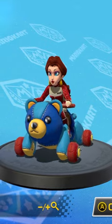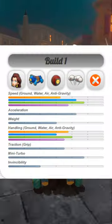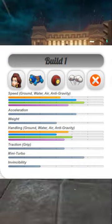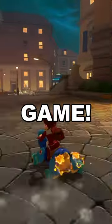The first combo features Pauline on the Teddy Buggy with the roller tires and the Clog glider. This combo is excellent, striking a near perfect balance between speed, acceleration, handling, and mini turbo, making it one of the best combos in the game.